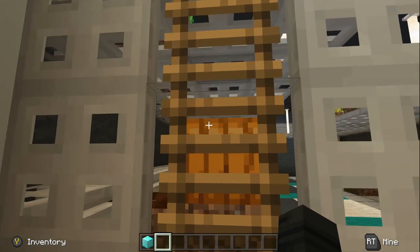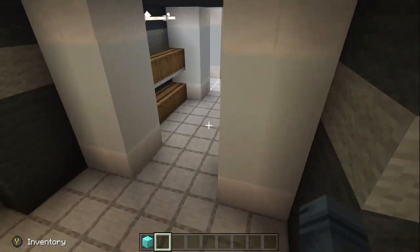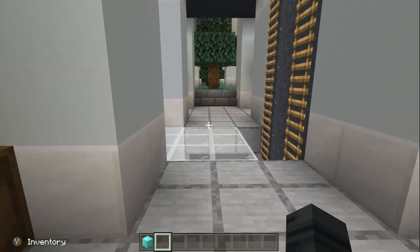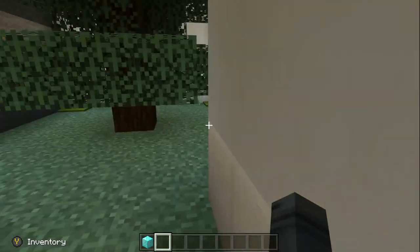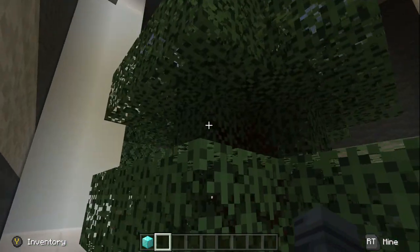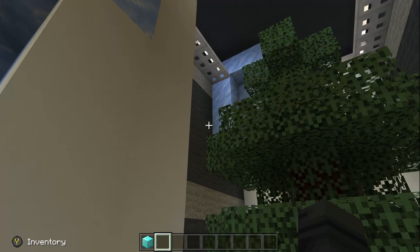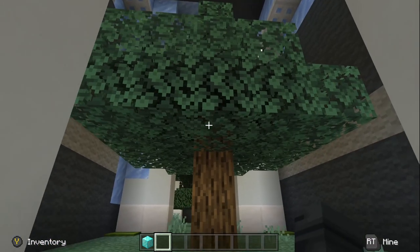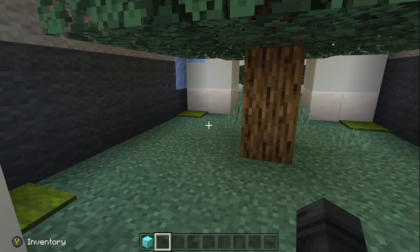watermelons, and potatoes, and wheat. These are your startup little farms — that's it. There are no cow farms, no sheep farms, no pig farms. Those you would probably have to make yourself. There are also what I believe are tree farms — you can cut these trees down and regrow them.